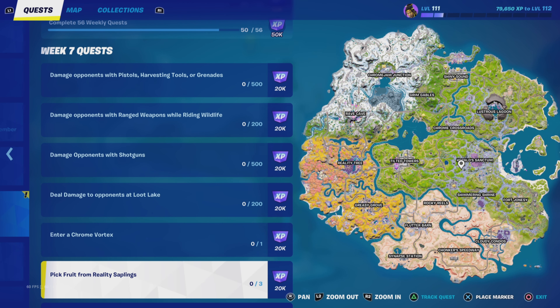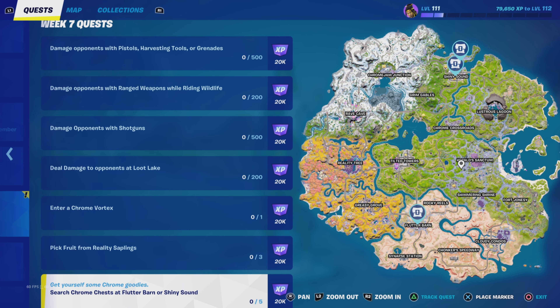Next up, pick fruit from reality saplings - you need to pick three fruits. This is probably the harder quest out of the lot because the rest are damage-orientated and you'll get those over however many games you play. This one is more about finding reality saplings located around the map and actually having them at a point where you can pick fruit off them. They've been a bit sparse of late - if you find them there's nothing on them or no weeds to pluck to get them to grow. So this one might take you longer to complete, not because it's difficult, just hard to find.